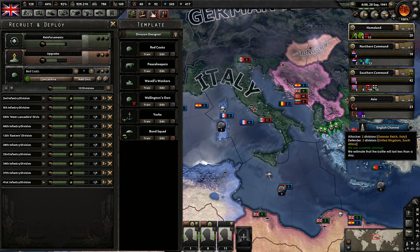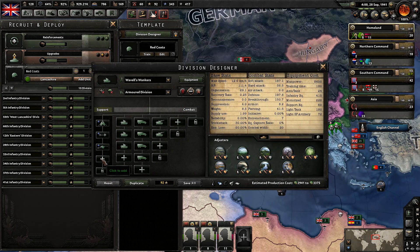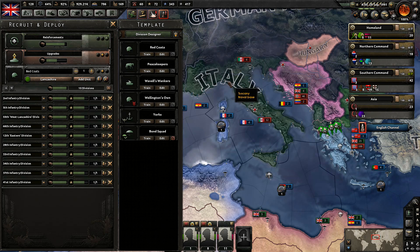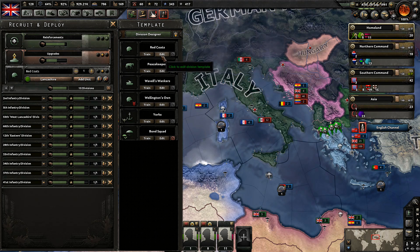That is going to mess with the experience of all our units, but that's fine. We're also going to change up Wavell's Wankers — getting them some support artillery to get that soft attack up, and then recon companies to make sure they're nice and fast. So we still have army experience left, but I don't think we have enough to change the whole division design for these guys.